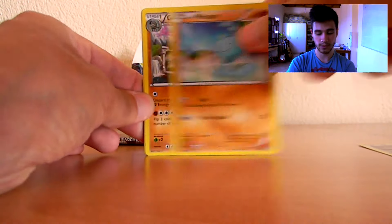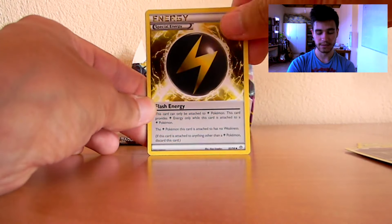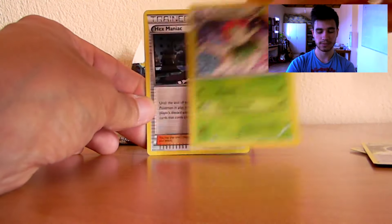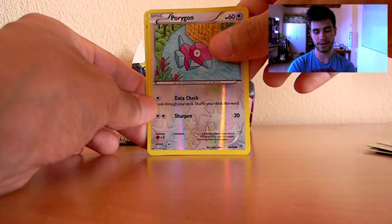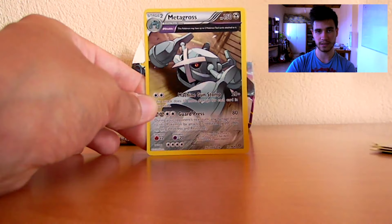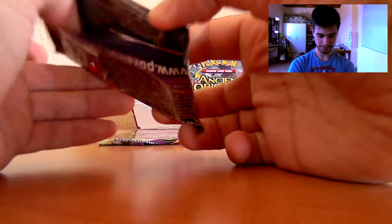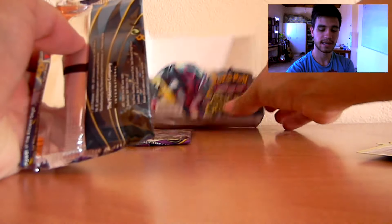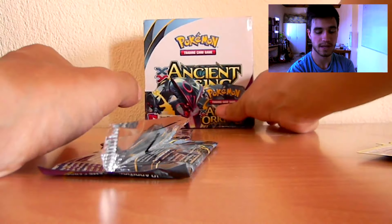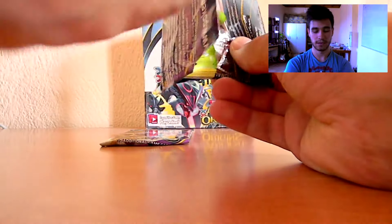We have a Beldum, a Wooper, a Golurk, a Larvesta, a Ralts, a Flash Energy, a Blossom, a Hex Maniac, a reverse holo common Porygon, and the first rare in this video is a Metagross — another non-holo rare. I have more ultra rares than holo rares, and I think I got maybe only two reverse holo rares in this booster box, so I'm going to have a huge problem with my giveaways.